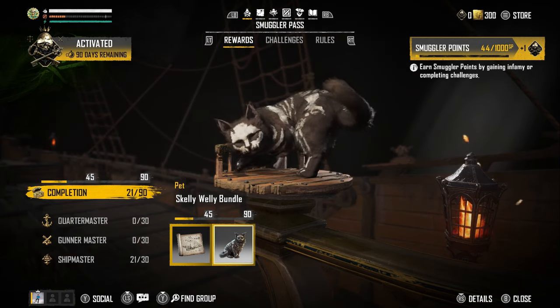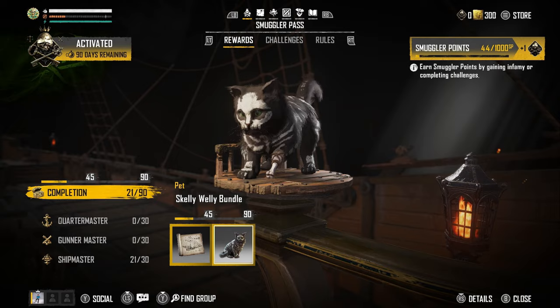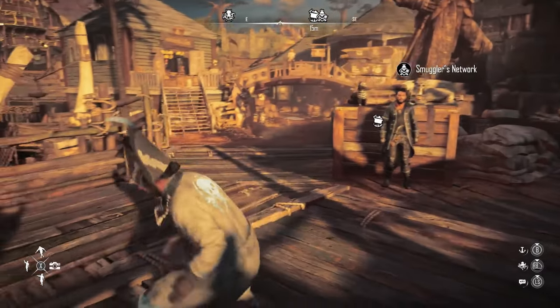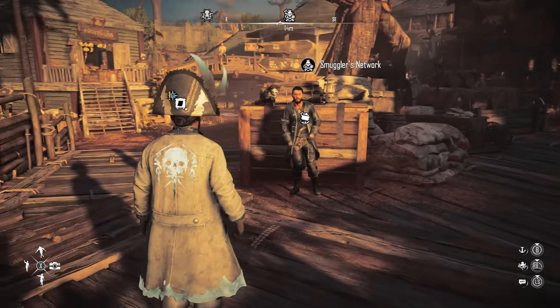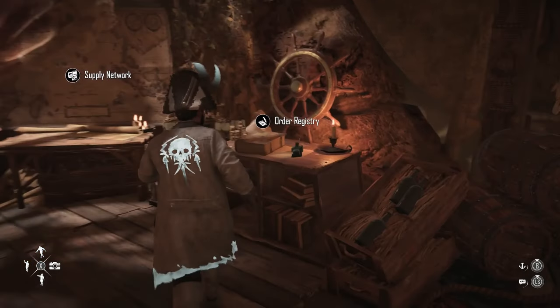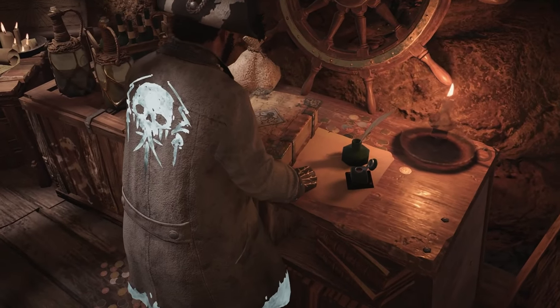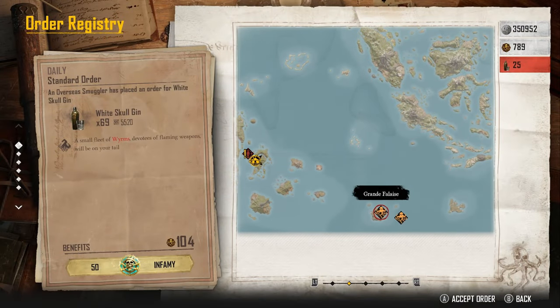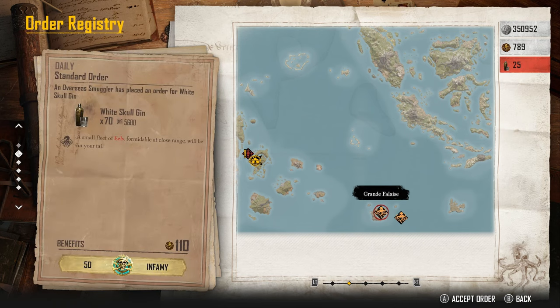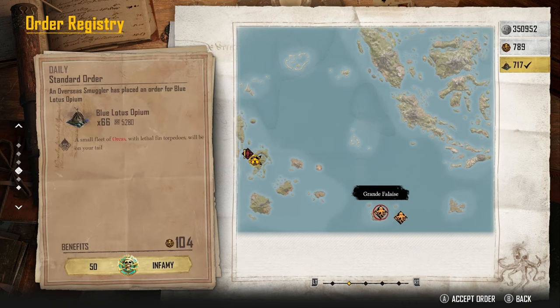Outside of challenges, you can also earn smuggler points by gaining infamy — as shown in the top right. To earn a lot of infamy, when you're at Saint Anne or Tilok Panjara, go into your helm and navigate to the Order Registry. As long as you have orders to fulfill — like white skull gin, gold skull rum, or blue lotus opium — take those orders out with you.